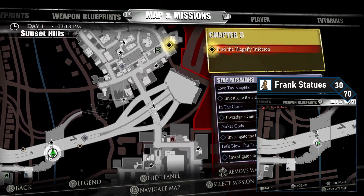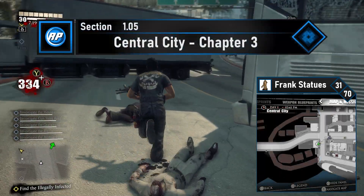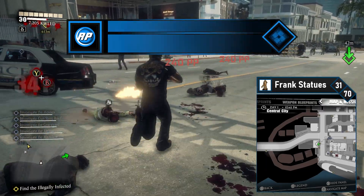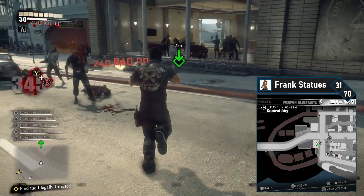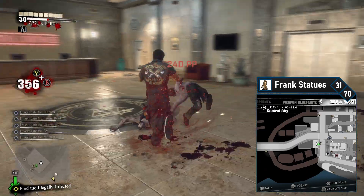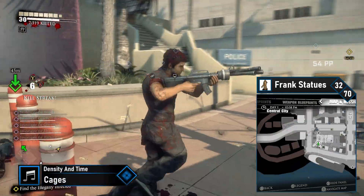Double back and cross the bridge from South Almuda to Central City. There's a lot of statues in Central City to no one's surprise. Frank 31 is in the courthouse, just immediately on your right as you head into Central City from South Almuda. Simply bust the glass and head inside — the Frank statue will be on your left, on a table between two couches.